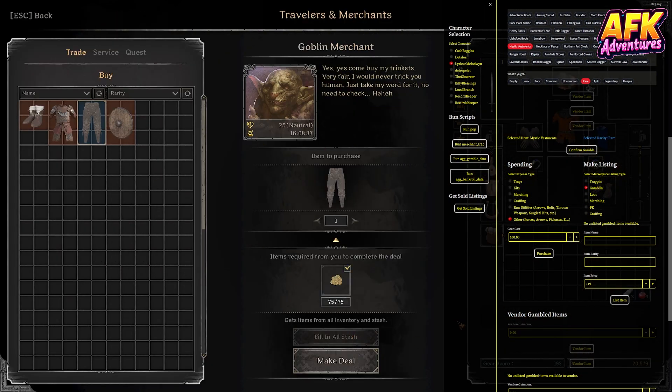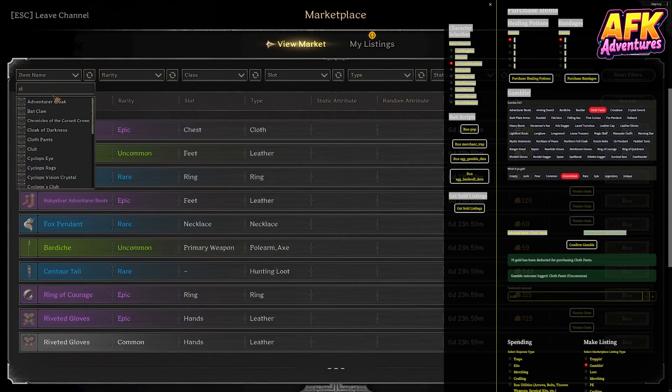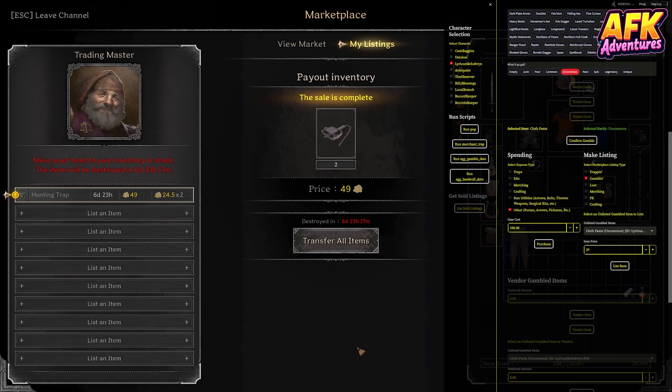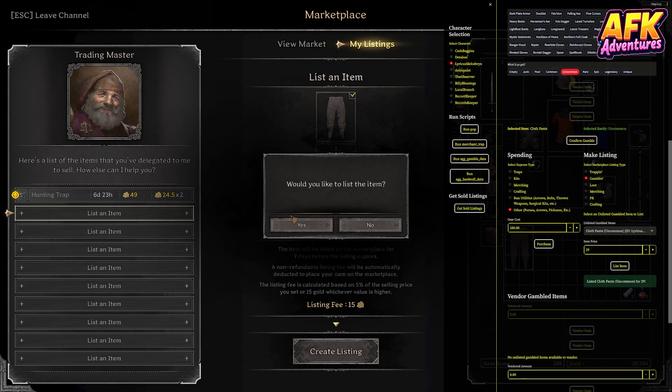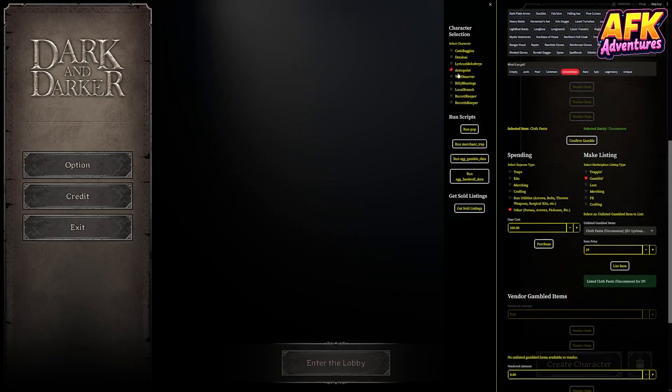I'm about to save you a ton of time. I'm getting deep into the stats here — it's only a couple minutes, but use the chapter feature. Go ahead and skip ahead if you want. I'll give you the answer pretty quick. I'll highlight that and you can skip to the results. Not a ton of gameplay this week, so I'm trying to save you some time.